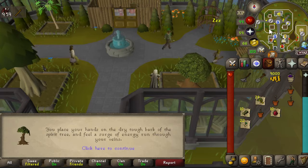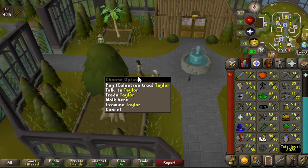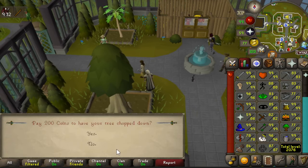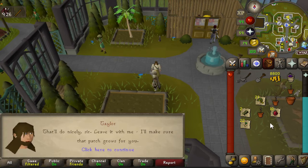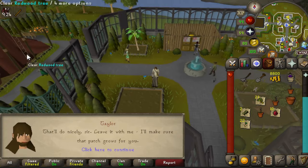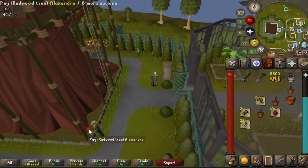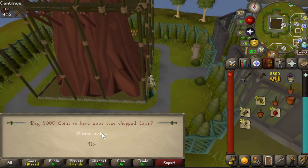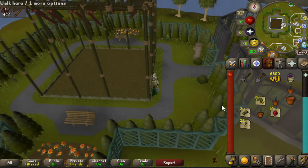At the Farming Guild you can plant a celastrus tree — you need 85 farming to access this part. Go ahead and plant it with payment. Lastly in the Farming Guild, there's also a redwood tree patch — very large trees — and you need 90 farming for that one.